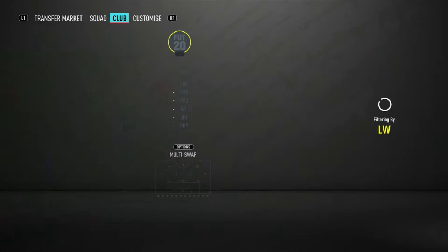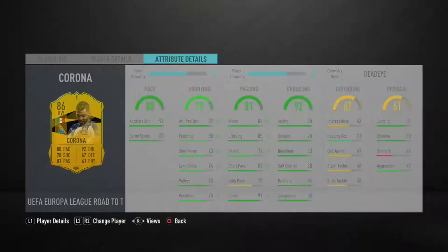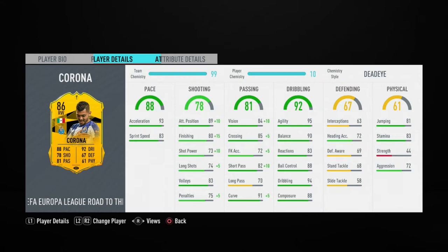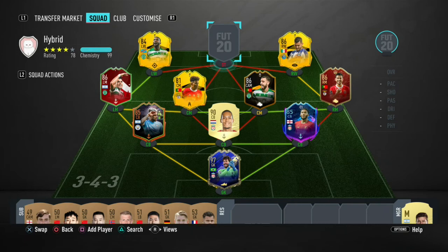On the right wing spot, we have another SBC — Tecatito Corona, the Mexican international. Dead Eye chemistry style on him because he's medium-medium, five-star, five-star, which is incredible. Dead Eye boosts shooting and passing. His dribbling is already elite: 95 agility, 90 balance, 94 dribbling, 88 composure. I'd rather max out shooting stats, especially finishing, and boost the passing stats.